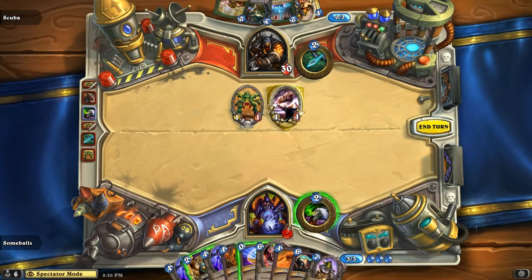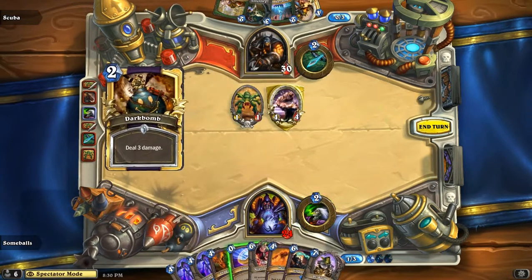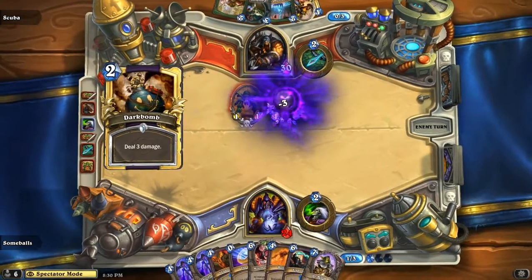Paximus already has a taunt out and his web spinner, and you never know what's going to come with that web spinner if you kill it. It could be King Crush.